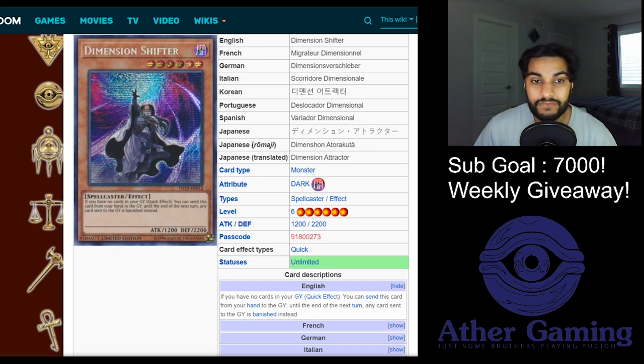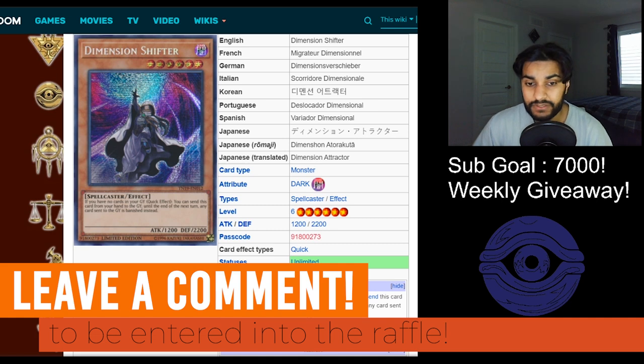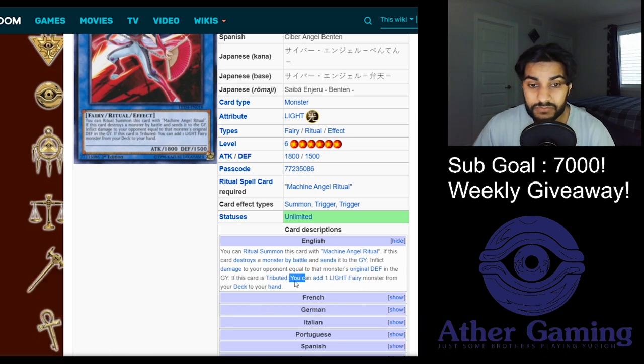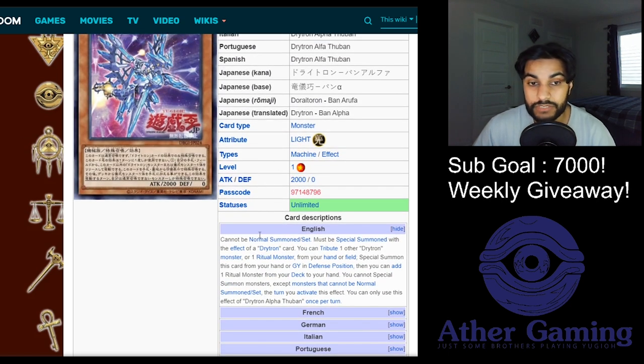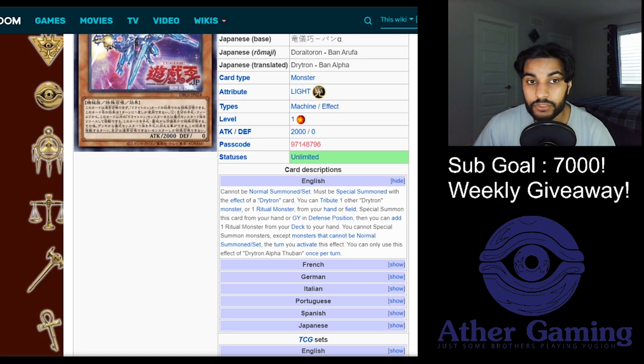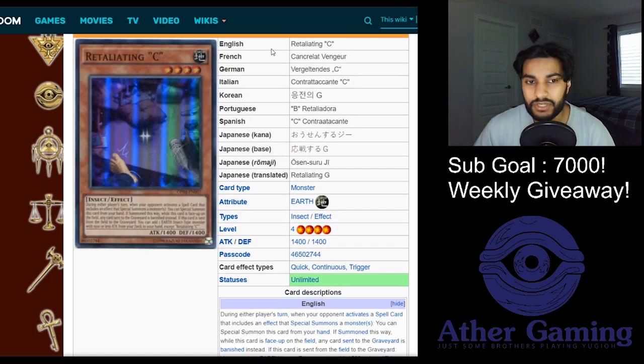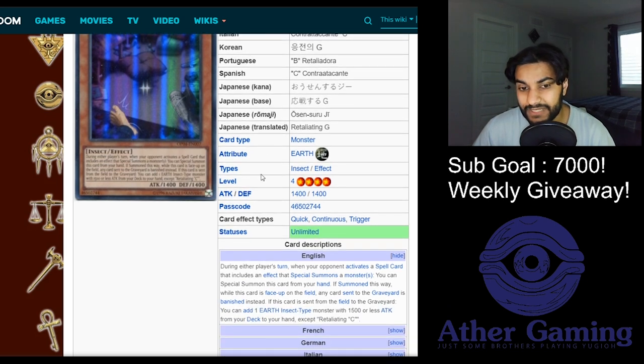D.D. Crow or D Shifter is an S-plus tier card. Dimension Shifter says if you have no cards in the graveyard, until the end of the next turn any card sent to the graveyard is banished instead. This will absolutely stop the Drytron graveyard engine. It doesn't really stop Benten since she says 'if this card is tributed,' but it will stop any of the Drytron monsters from floating to the graveyard, making D Shifter a very problematic card for this deck.